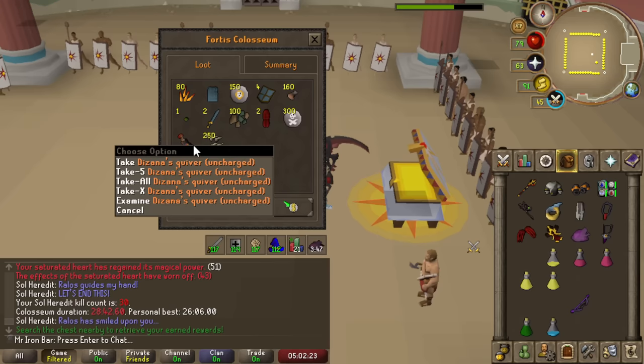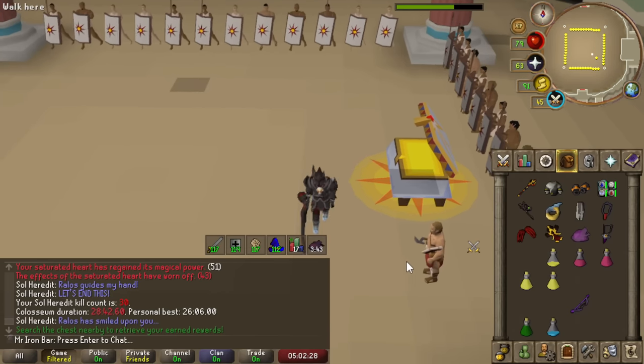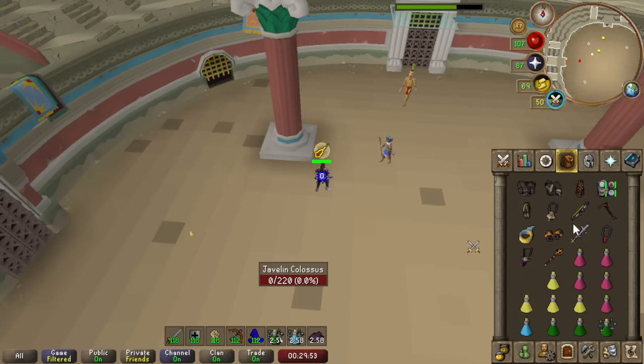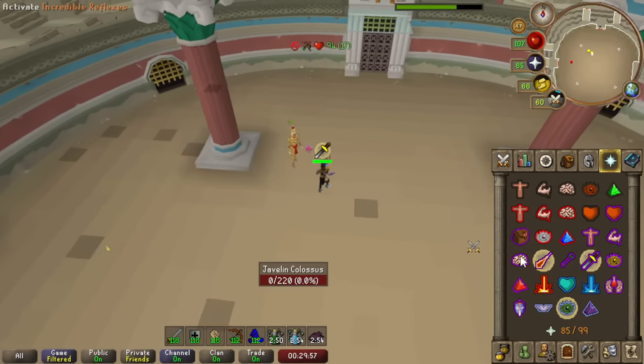Dragon arrow tips — this content actually gives dragon arrow tips! After today's and yesterday's performance, I think we don't really need the safety net of barrage anymore. I think we're going to switch to the range-melee setup. It should definitely be faster.